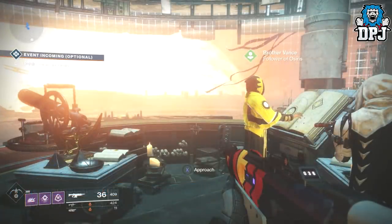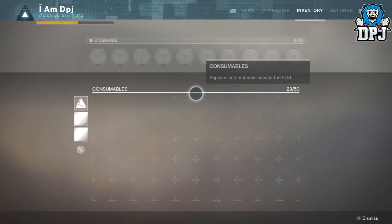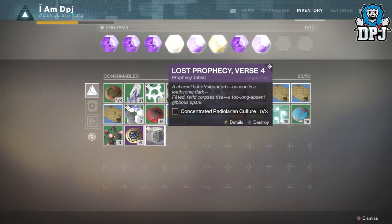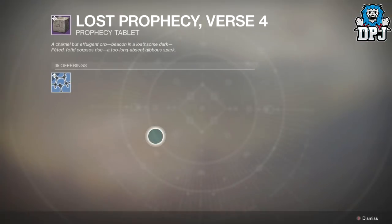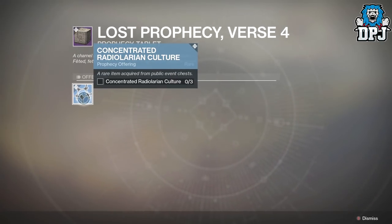Once you've got the Progeny, head back to Vance, who should offer you another selection of verses to complete. You can only pick one. The pulse rifle is Verse Four. From what I understand, Verse Three is an energy hand cannon and Verse Five is an SMG. So if you want the pulse rifle, choose Verse Four.